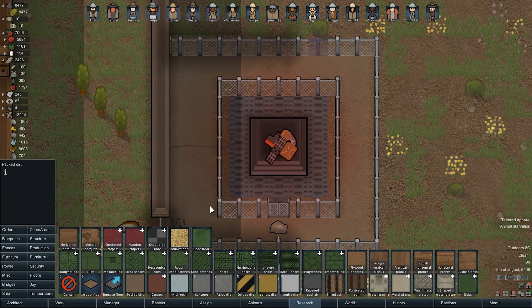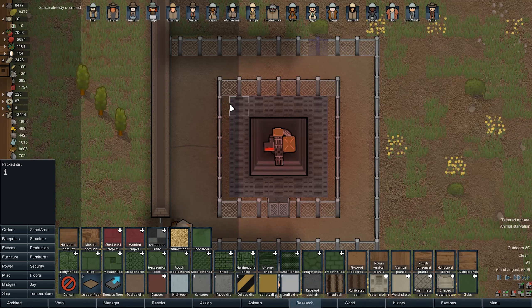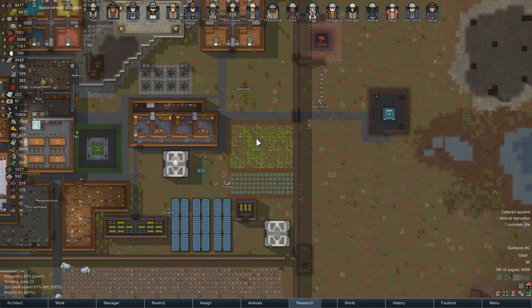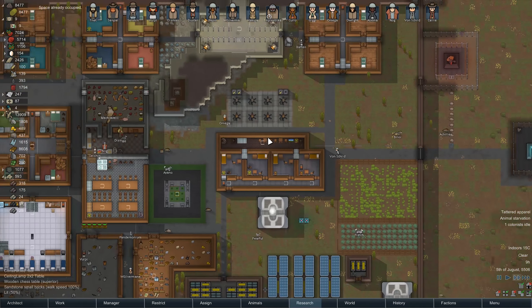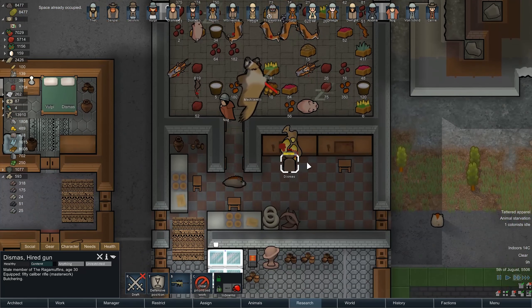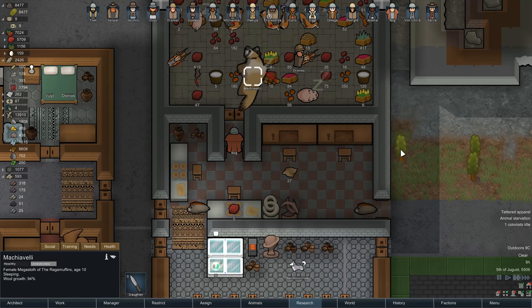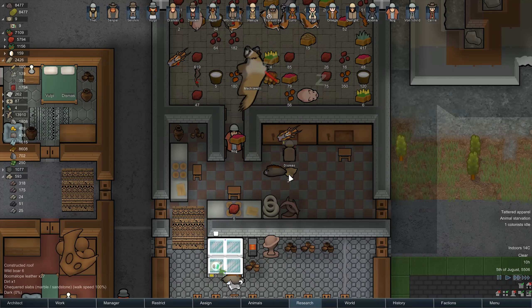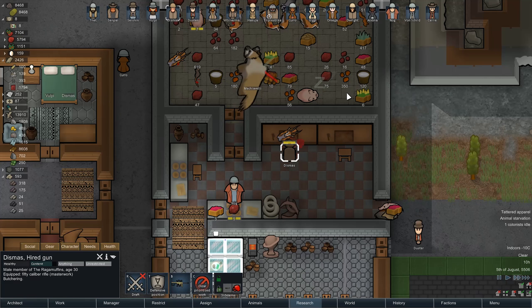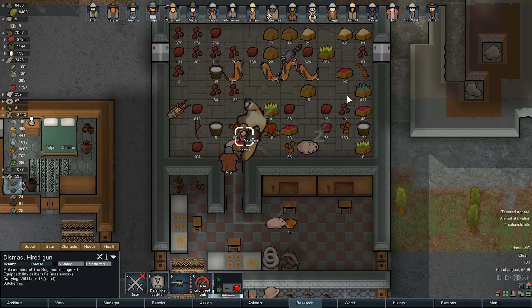Can I pack the dirt around here too? I cannot. That looks janky as hell; I'm not a big fan of it. But whatever, it is what it is. Dismas, you cutting down animal parts — I mean that's a good thing. Machiavelli, get out of the freezer, you fool. Getting us some more meat. I want us to make kibble, but I guess we've got to do what we've got to do first.